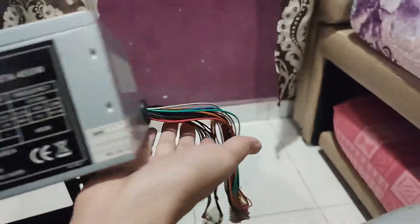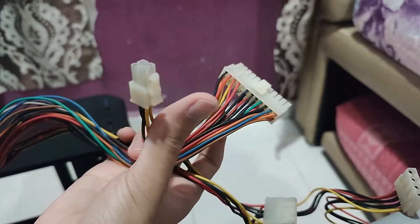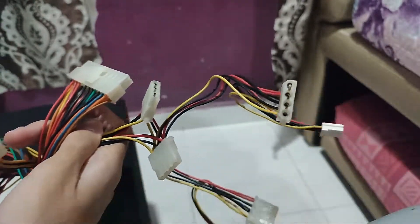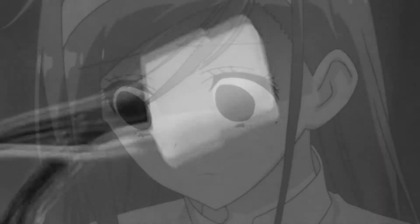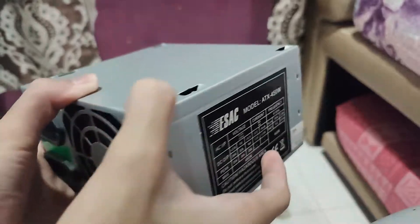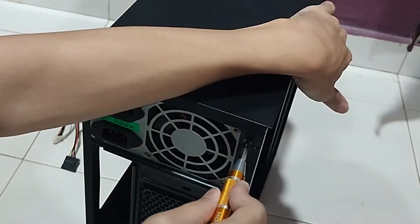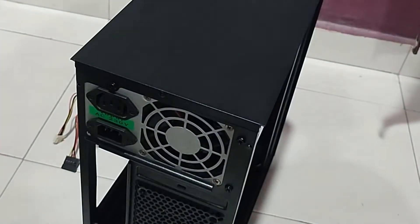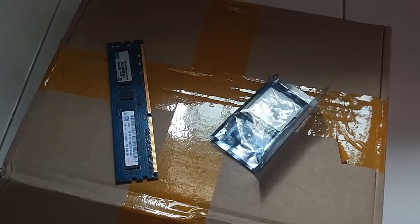The PSU doesn't even have a PCIe 8-pin or 6-pin connector — it only has one SATA power and a couple of Molex connectors, which I hate. It looks very sketchy, despite being a 2008 power supply. I'll probably replace it soon enough. Anyway, let's build this thing.